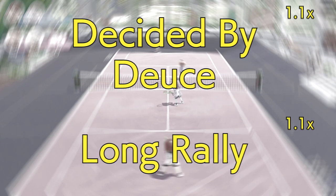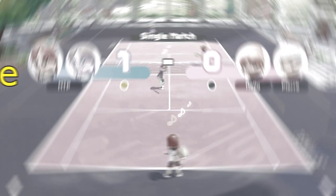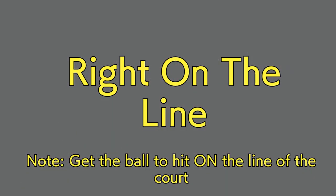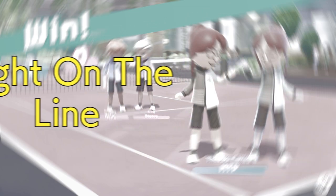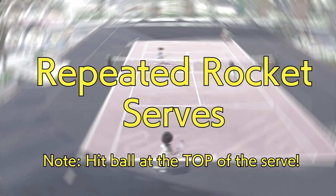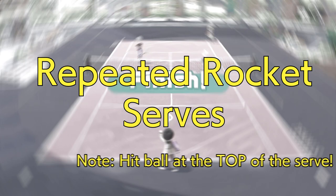Next is Tennis. Tennis has the same deuce and long rally multipliers as badminton, but there is also 'right on the line,' where you hit the ball and it lands directly on the line, making it difficult to tell if it's in or out. This is a tough one to trigger and grants a 1.1 times multiplier. The last tennis multiplier is called rocket serve — you perform a serve, throw the ball up, and if you swing down with good velocity and perfect timing, you hit a faster serve. This is a rocket serve and you get a multiplier for it.